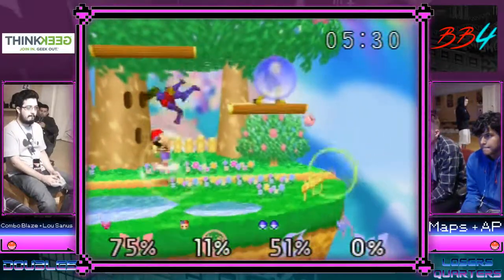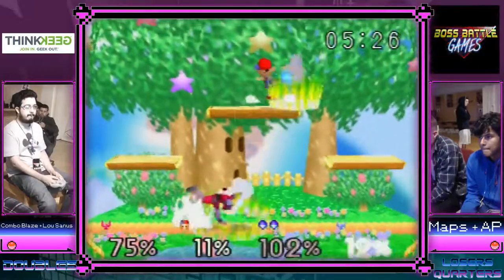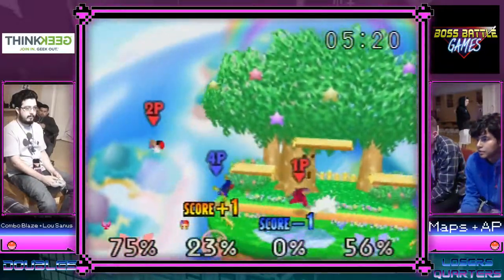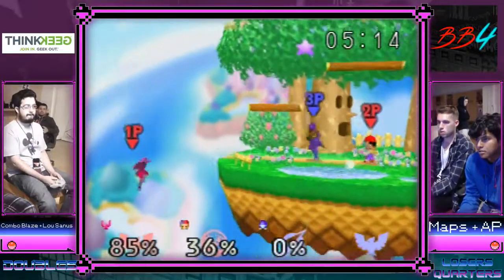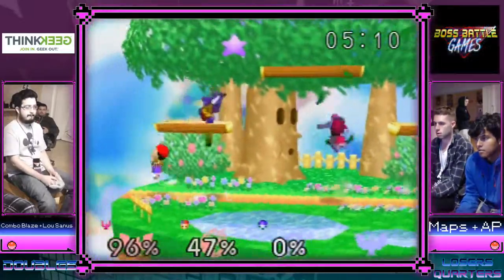They've still got the lead, they're up one stock. Red team is really turning it up again — combo with the Falcon kicks. We'll see what AP can do. Combo gets the crazy on-stage hit — that was really good.